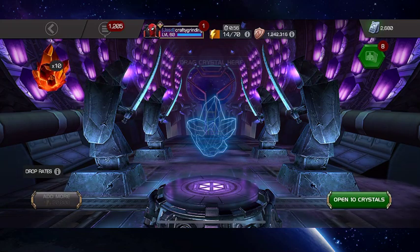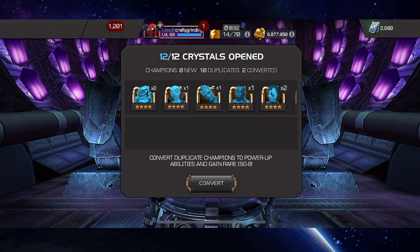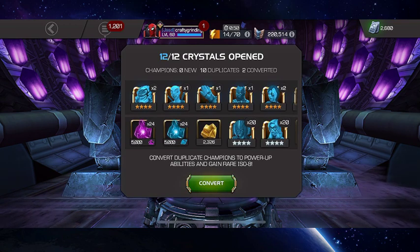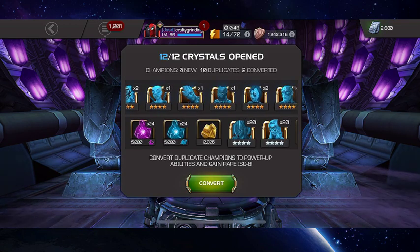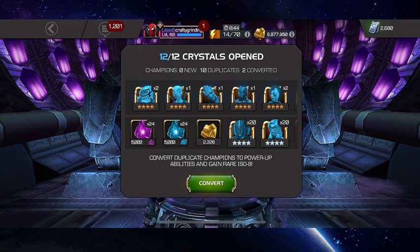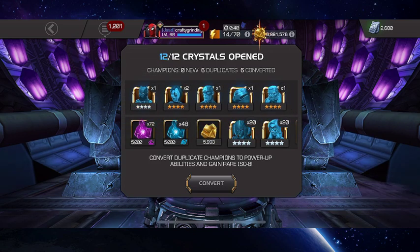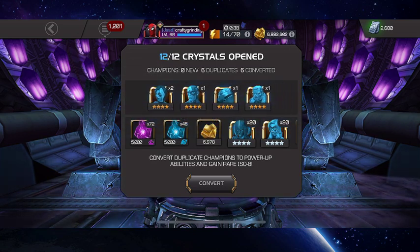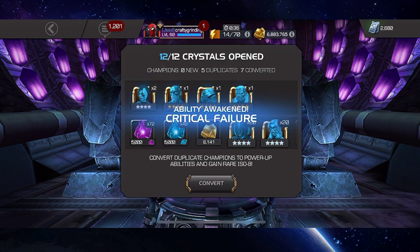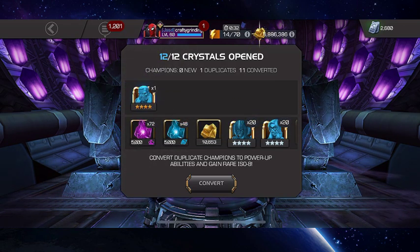I'm going to just pop all 10 of these. Yeah, I didn't expect any new ones. Oh, 2 of Dormammu there. 2 of Domino. My guess is I probably get at least a couple. So there were 3 fully leveled Sig Ability Crystals. Was that the first Domino? Yeah, I think that was the first time.